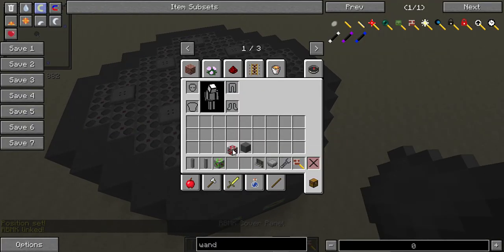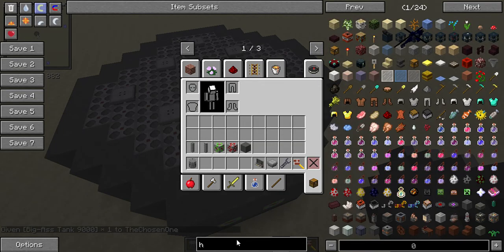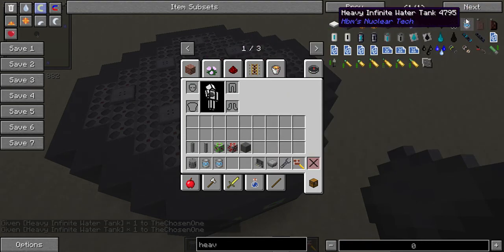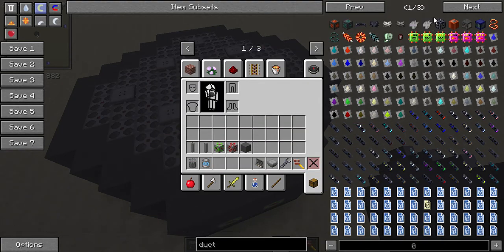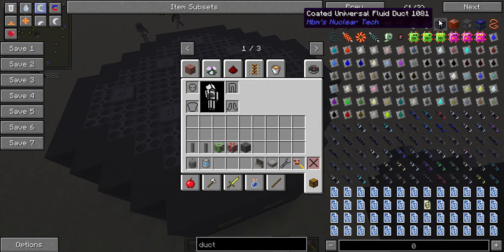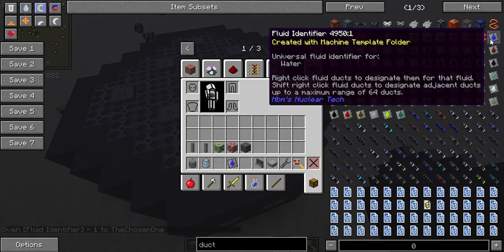Now all you need to do is finish linking everything up. Grab a big tank — an infinite water tank — and some ducts. It's lagging a little bit, I don't know why.